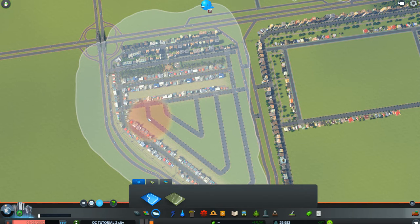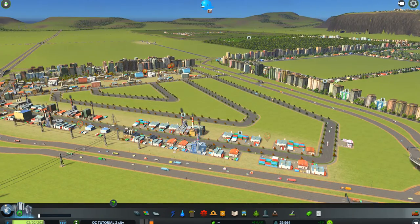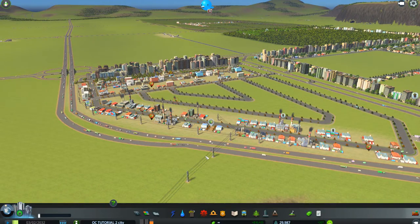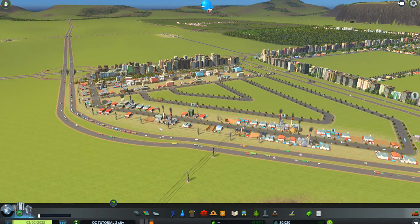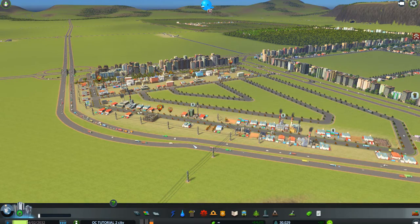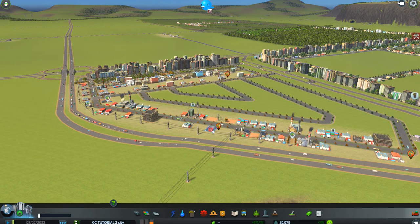So we've changed it to farming. All of these buildings will drop out and be replaced — you can watch them disappear. See them all disappearing? They'll be replaced with farming, but the pollution is going to be there for a little while, so I don't know how good the farming is going to be, but we're going to depend on it to supply us with goods.